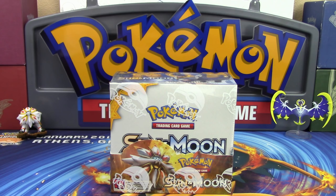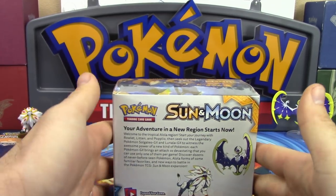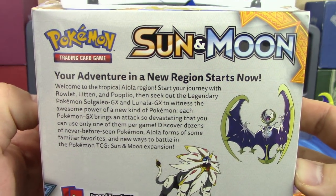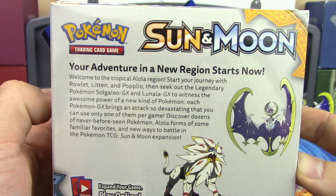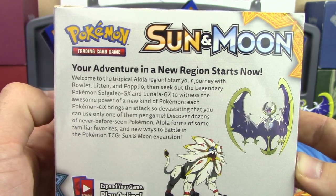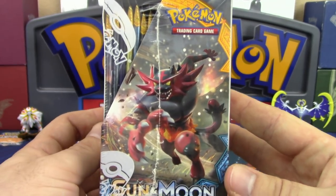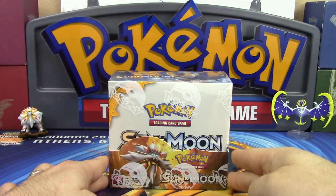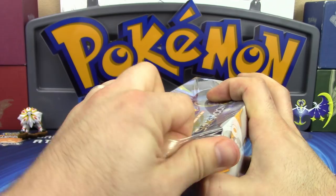We got ourselves a booster box and I could not be happier. I cannot wait to crack into this thing and see what we could possibly pull. So many ultra rares, so many secret rares — this is going to change everything. The box reads: your adventure in a new region starts now, welcome to the tropical Alola region. Start your journey with Rowlet, Litten, and Popplio, then seek out the legendary Pokemon Solgaleo GX and Lunala GX, each bringing an attack so devastating you can only use one per game.